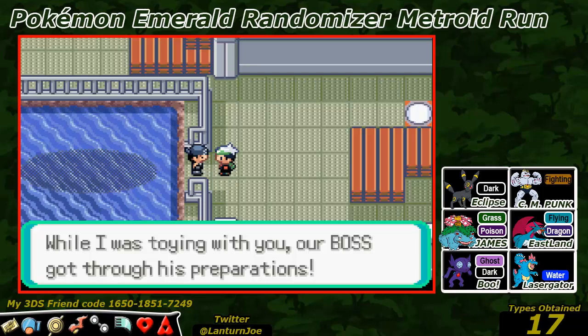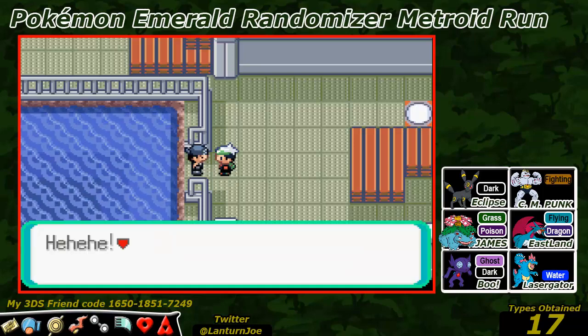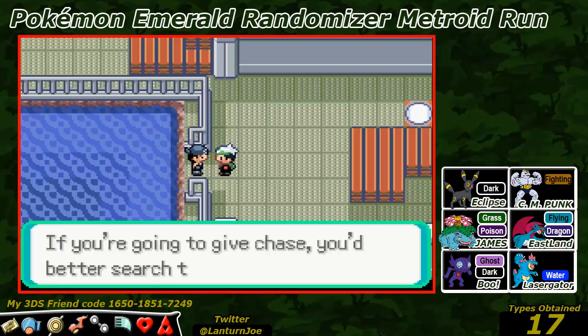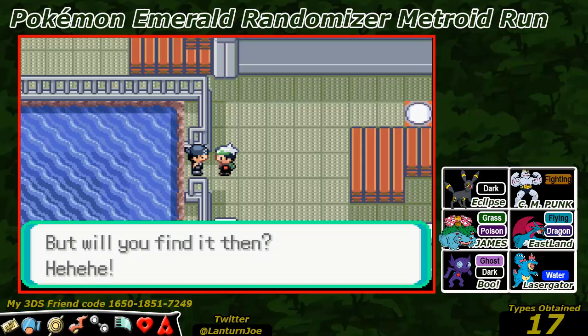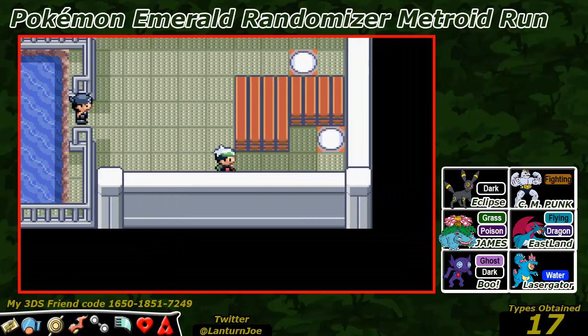Whilst I was toying with you, our boss had got into preparations. Our boss has already gone under his way to some cave undersea. You're going to have a choice - you better search beyond Lily Cove, but I think you will find it.